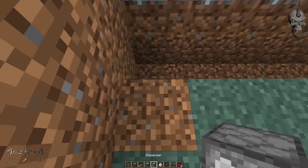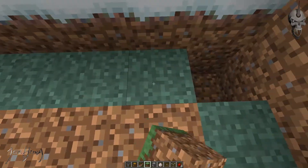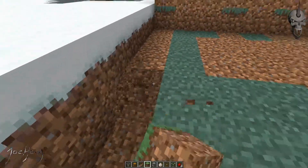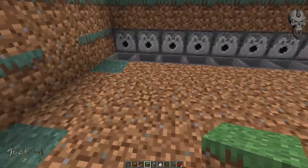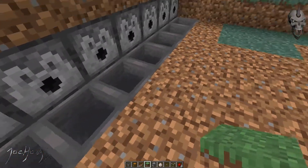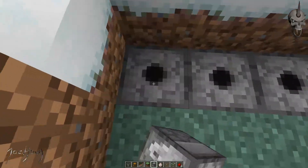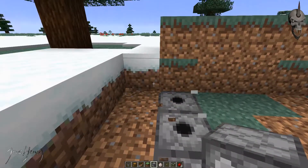Then I'll put my dispensers down. Let's see what happens to the sheep if we put it back here — I'm going to put it at nine instead. Water flows seven deep, so that should stop right at the edge of these hoppers. Let's see if it'll push the sheep on over — I believe it will. So we'll put these dispensers down here like so.